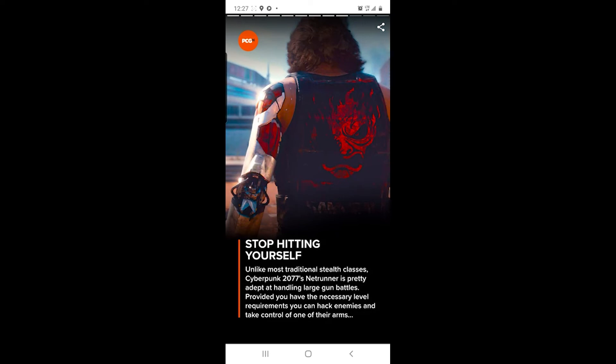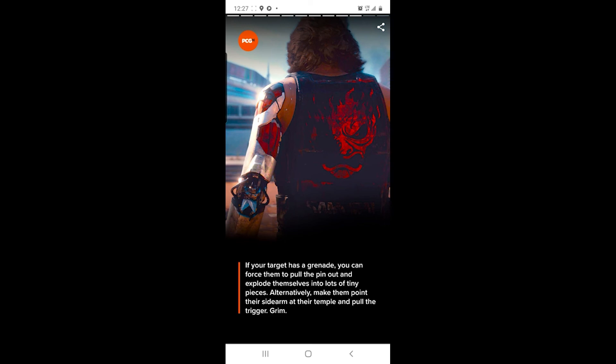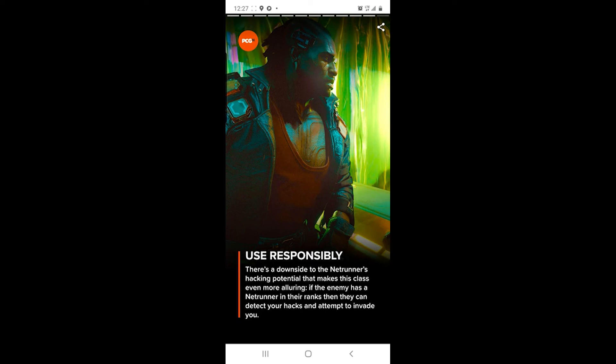Unlike most traditional stealth classics, Cyberpunk 2077's Netrunner is pretty adept at handling large gun battles. Provided you have the necessary level requirements, you can hack enemies and take control of one of their arms. If your target has a grenade, you can force them to pull the pin out and explode themselves into lots of tiny pieces. That is crucial. Alternatively, make them point their sidearm at their temple and pull the trigger — Grim Reaper style. Use responsibly.